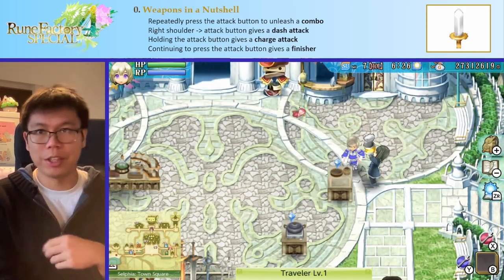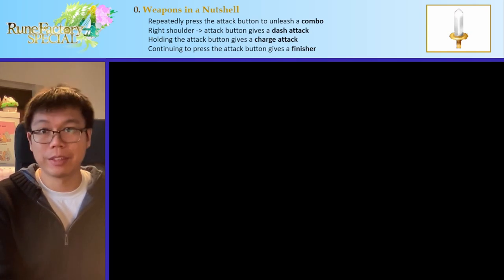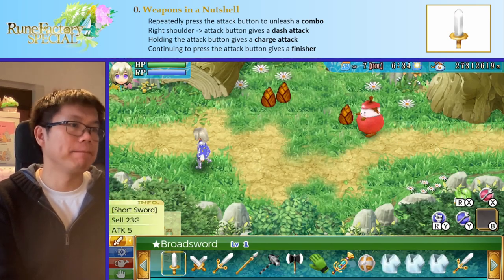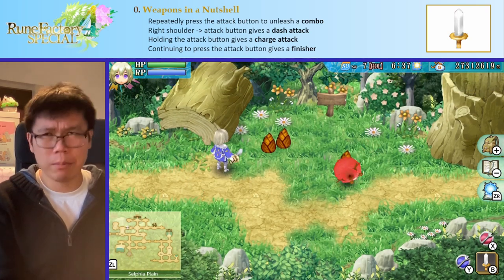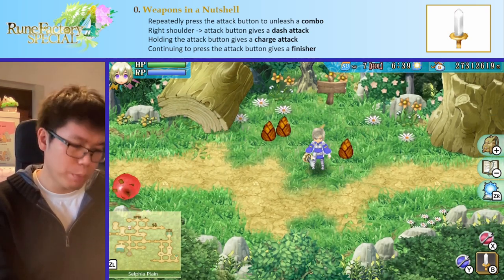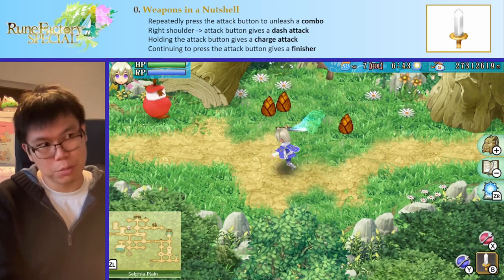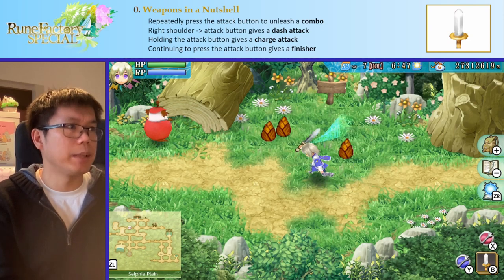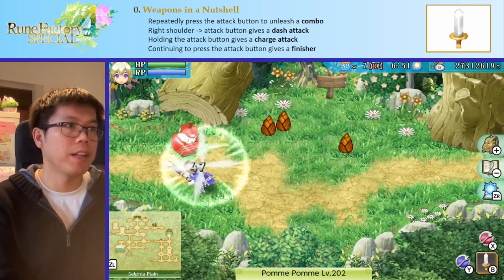So first, let's talk about weapons in general. I'm just going to head down to my training dummy for most of this video, which will be this apple, this Pom. In general, most of your weapons work with you pressing the attack button, which on the Switch is the B button, PlayStation should be X, and Xbox I assume will be the A button. You can repeatedly press the button to unleash your combat with many hits in it.